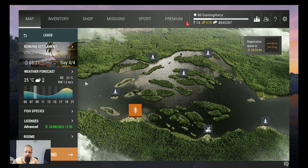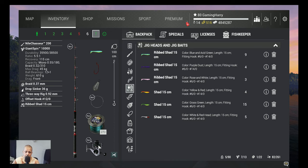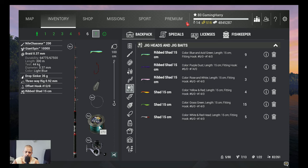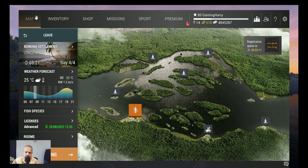I catch them all at a waterfall, just one every night, so in three nights I got them. Watch how I catch the first one — I use my nail chassure 200 with the giant spin 10,000, braid 0.37 on it. I use a three-way rig with a drop sinker 26 grams, offset hook 12-0, and the shad I use is the rip shad 15 centimeters, blue and exit green. Watch how I catch them, and then I'll be back for the positions of the eggs.